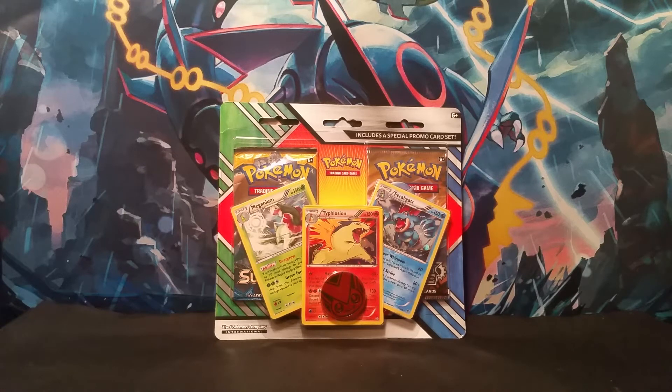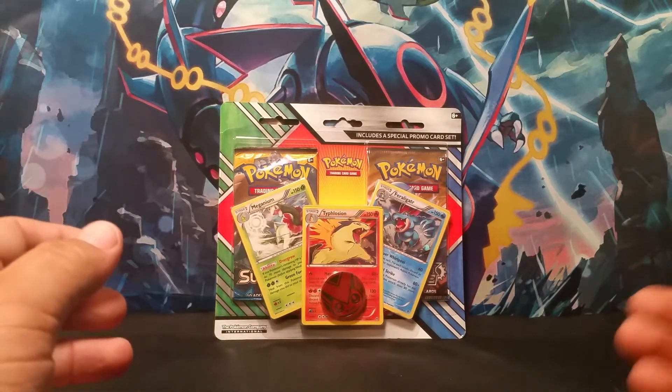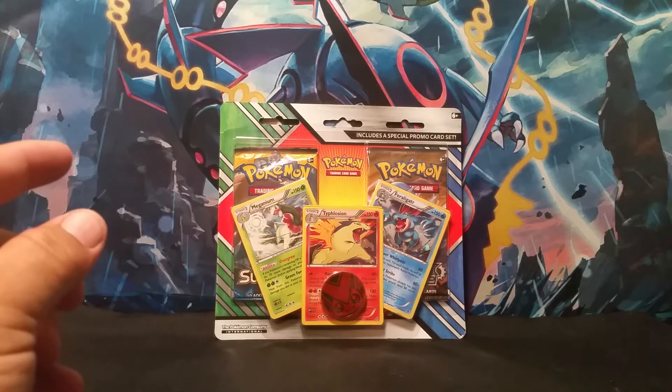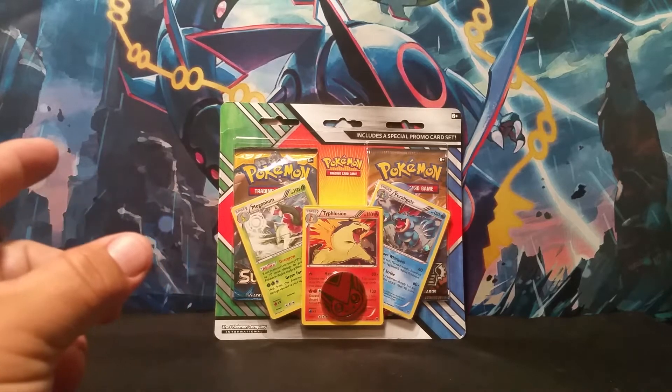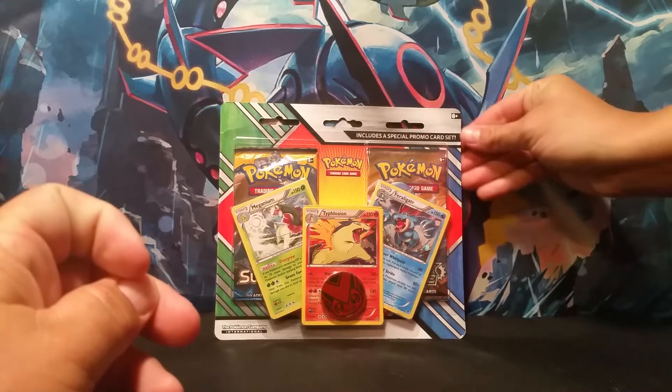What's up YouTube, Double Trouble Pokemon here. Today we are going to be opening up for you a little promo blister pack that we got from Walmart. It is a blister pack featuring the three different starter evolutions — Meganium, Typhlosion, and Feraligatr. And it comes with a coin and two booster packs. So we are going to open that up.